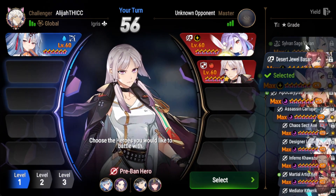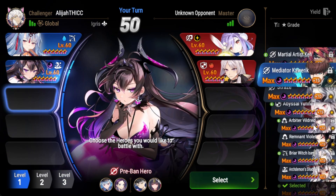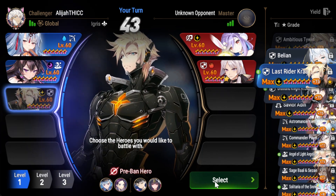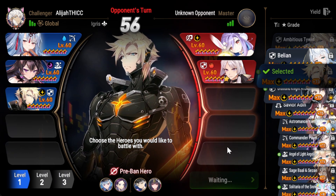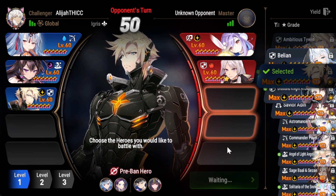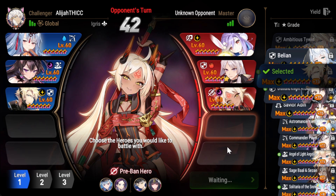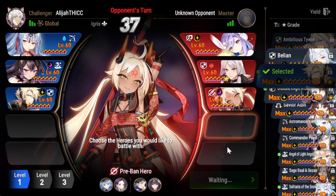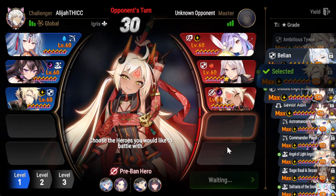Expecting certain picks here. Going super super tanky — this makes sense. I might pick Aiden, I kind of want to pick Aiden. And I will also pick Emily Vina because I just want to use the unit — I think she's a lot of fun.